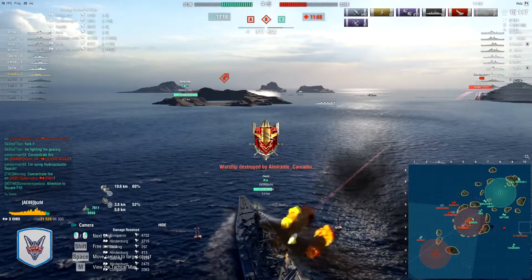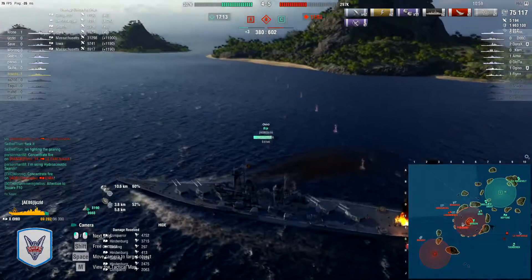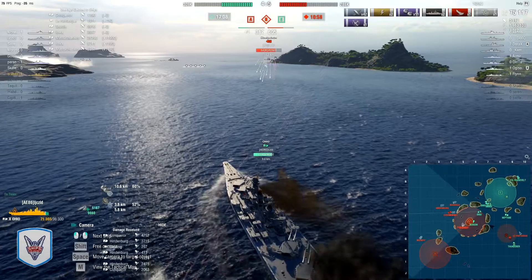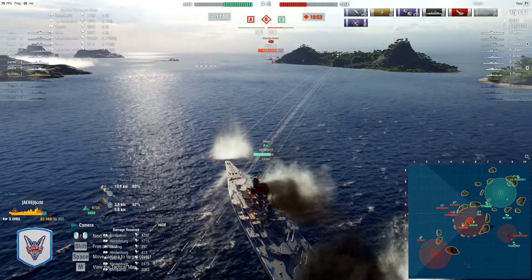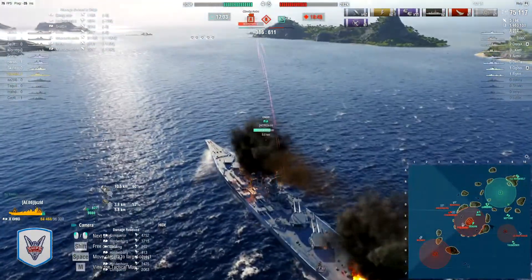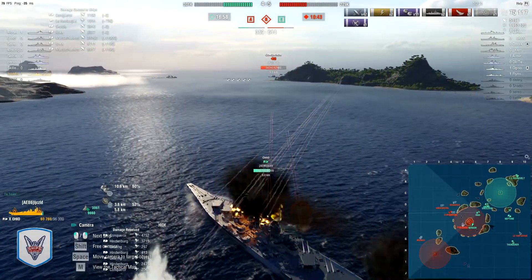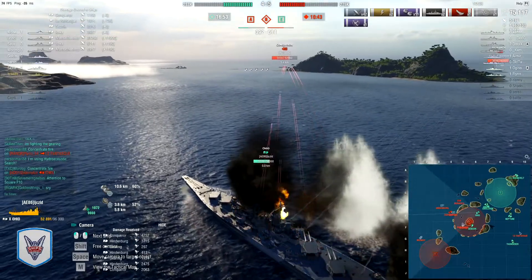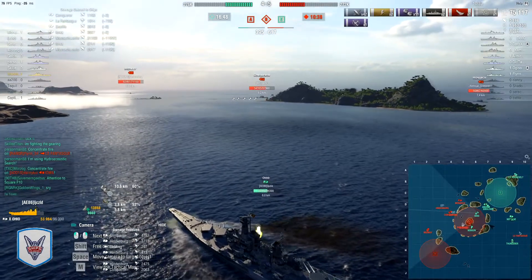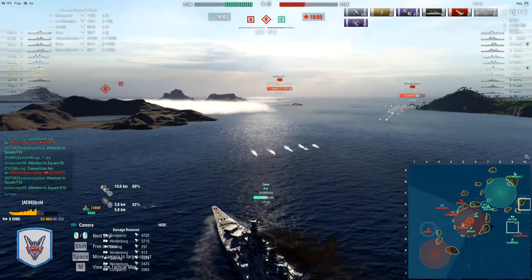I decided to stick around and watch this match because I figured it wouldn't take long and I wanted to get my wins on the Jean Bart. When you buy the Black variants of ships they give you a combat mission for the original variant, and you can't buy the original Jean Bart. But then I got the Jean Bart in a crate, so I could do the mission — five wins earns 2,500 doubloons and 25,000 coal.